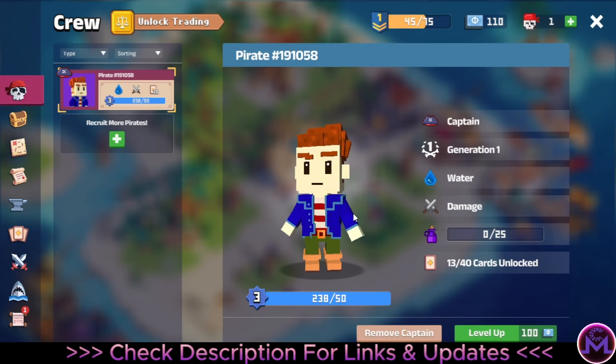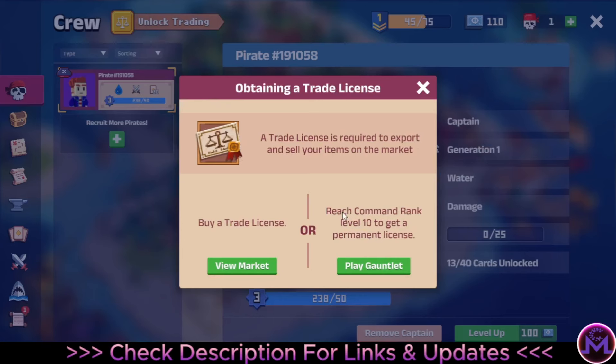You can earn items or NFTs and trade them on the market. But to trade your items on the market, you need to reach Commander rank level 10. They will also give you a referral link when you do this. I'm still new — I didn't reach level 10 yet. They also have Trader Licenses to buy from the market, but that's expensive. My advice: just play the game until you reach level 10, get your license, and trade your items in the market.